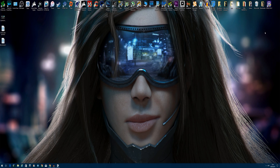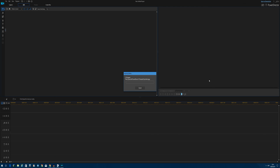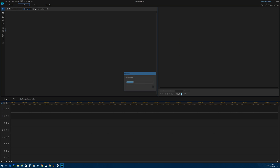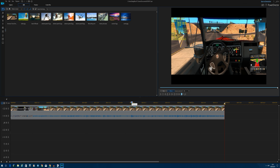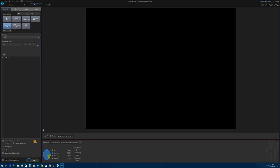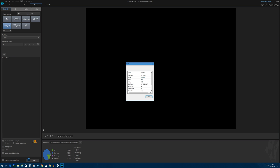Now onto the video rendering test — this is when you're probably going to see the most benefit from overclocking your CPU. I'm using CyberLink PowerDirector 15, the latest version. The project is a video of American Truck Simulator cut down to about five minutes, rendered at 4K — 3840 by 2160, 256-bit audio, 60 frames per second, at around 800,000 bit rate.